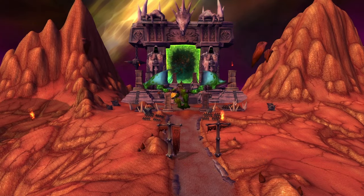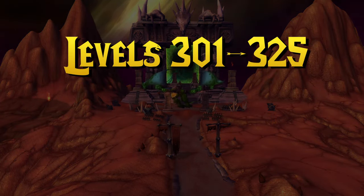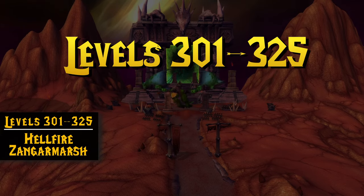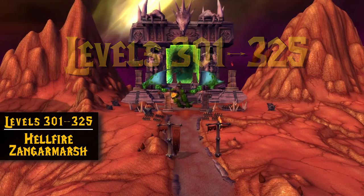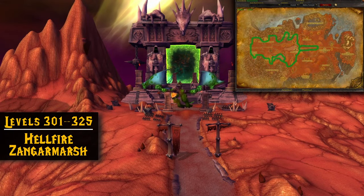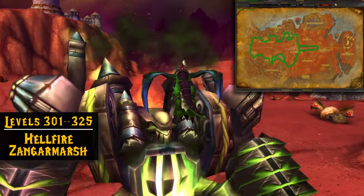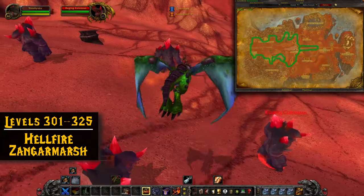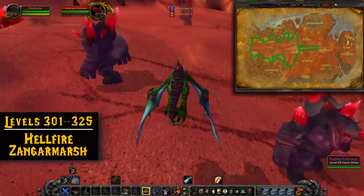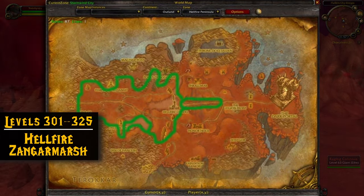We've finally made it to Outland! Now it's time to go from levels 301 to 325 with Fel Iron. At this point the faction doesn't really matter anymore — Hellfire Peninsula is the place to be. That said, Hellfire Peninsula is a bottleneck and can make it a really contested area. While you're in Hellfire, you want to avoid the Fel Reaver, avoid the Elite Giants in the Northwest, and then you should be able to follow the path reasonably well without too many problems.